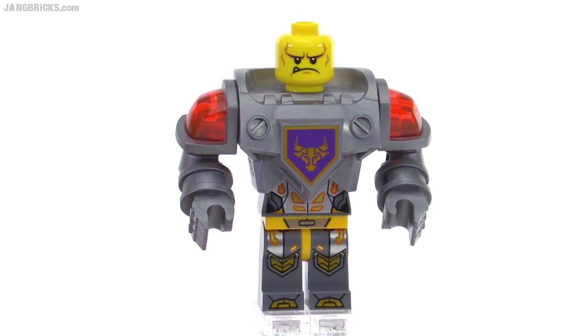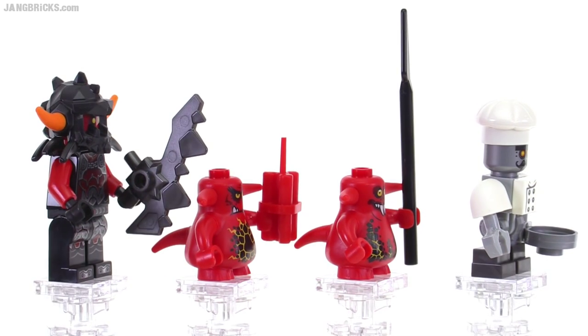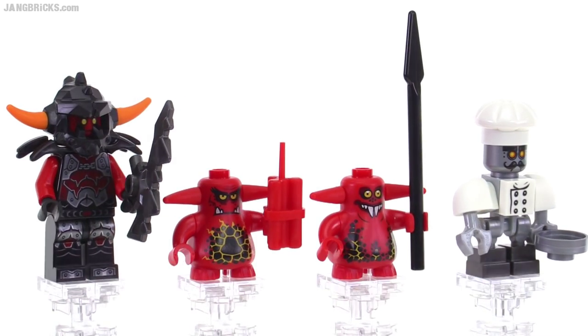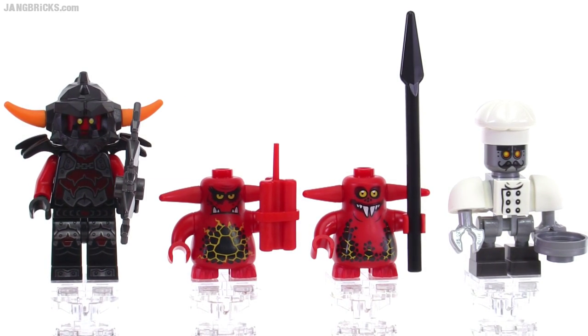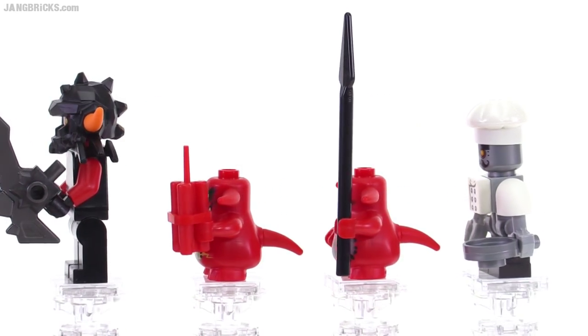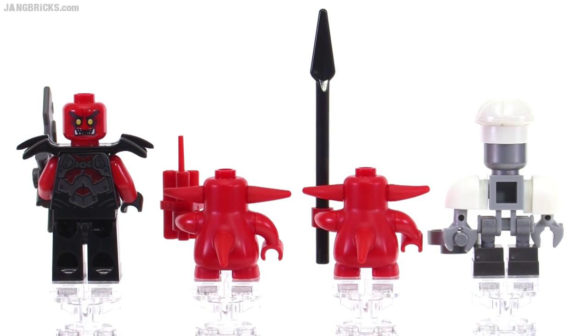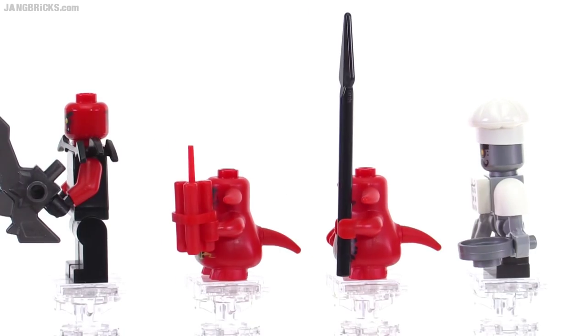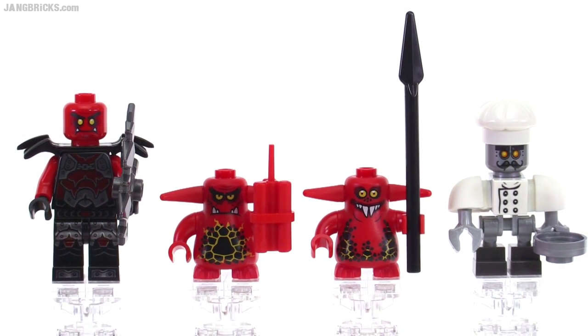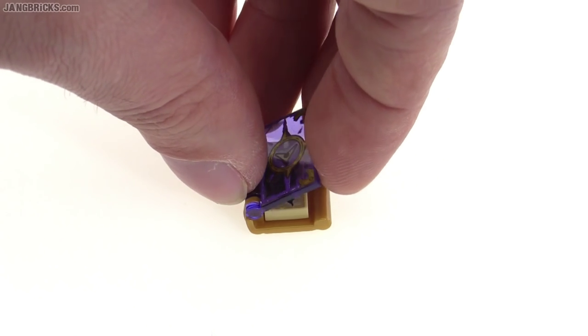On the left is an Ash Attacker with his magma blade, followed by two different types or different prints of scurriers. Over on the right is Chef Eclair, and he has a printed one-by-one tile piece for his front. The Ash Attacker has an alternate face on the back and also gets some print there. The set also comes with a single Book of Evil with a printed transparent purple cover.